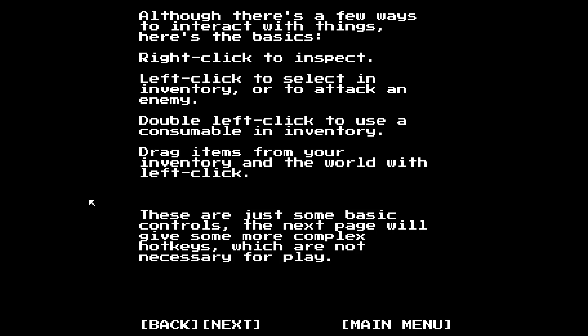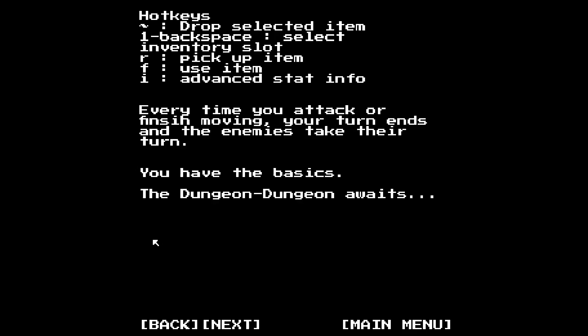It's got mouse controls and hotkeys. Why do you have utility used for dropping items? One, backspace to select inventory slot. R to pick up item. F to use item. I for events. Stat info. These are very odd hotkey choices - I don't know why they basically have them, rather than like D for drop. R for pickup - like you know, Y has a use. F for use item is basically fine. R for advanced info is probably alright.